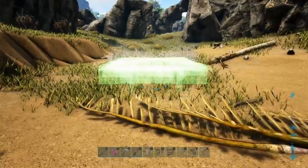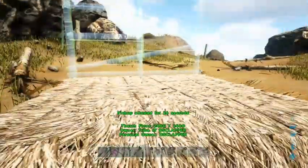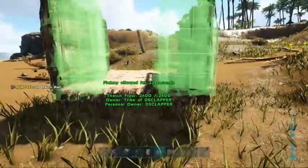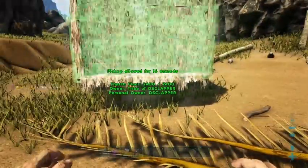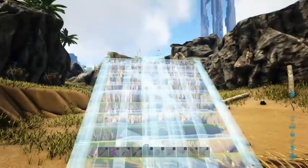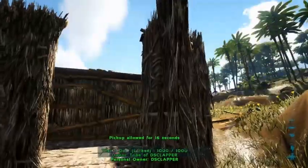The second method of taming a human is to build a trap. Build a one-by-one thatched foundation and then put two walls on opposite sides. On one side, put a thatched door frame and then put a door in it. On the other side, put a wall, and then put a wooden ramp leading up to the trap. Make sure you can run up the ramp and land on top of the door so you can prevent the human from jumping out of the trap while leading it in.